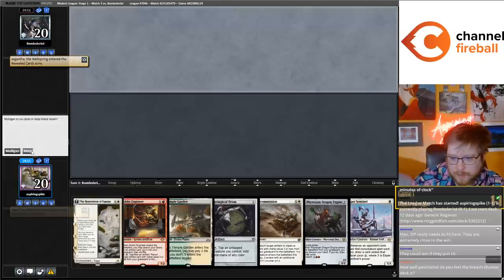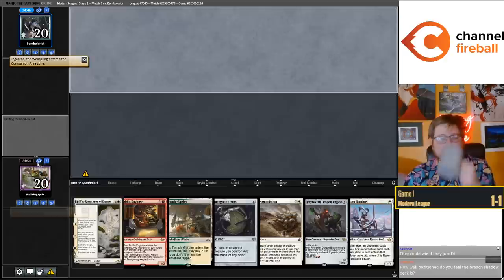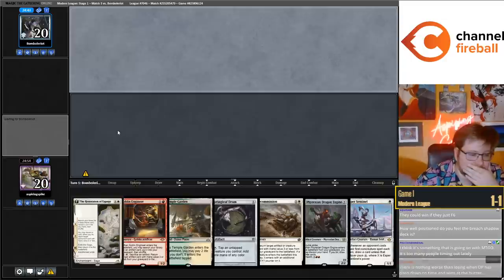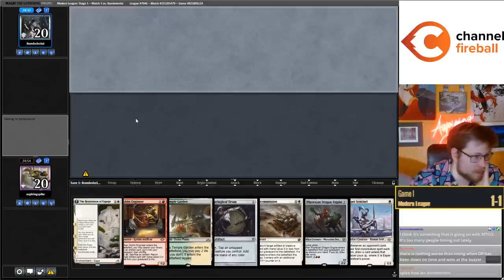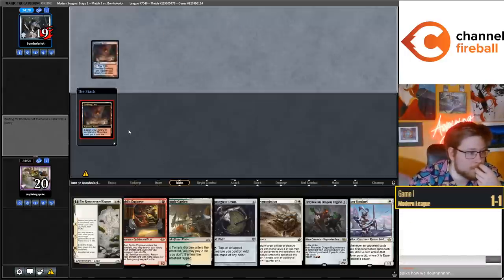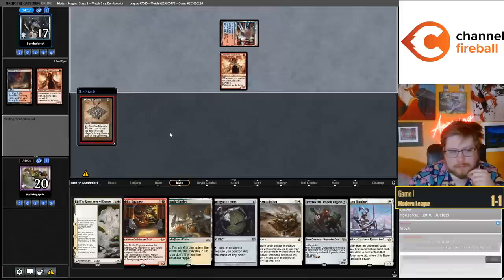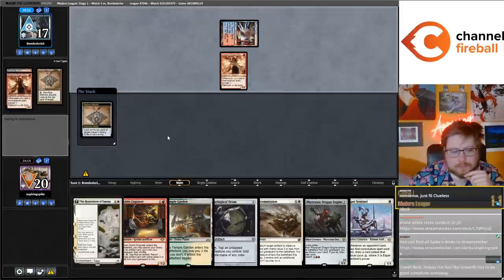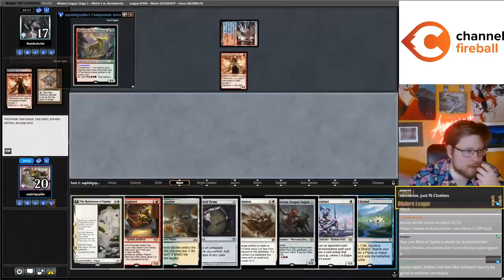Opponent needs to F6 - but I just have lethal on board so they can't. I'm going to keep this - we have turn one Sentinel on the draw with Springleaf Drum. How well positioned do you think the Death's Shadow deck is? Honestly, I don't think it's super well-positioned, more so that the deck is just really powerful. That's kind of how it's always been for Shadow - it doesn't line up super well against the format, it's just powerful.